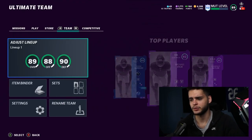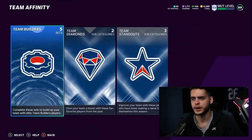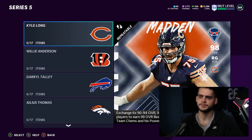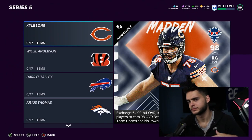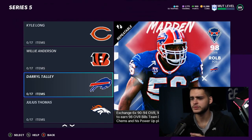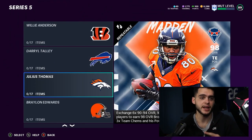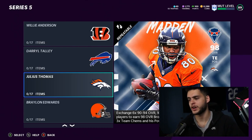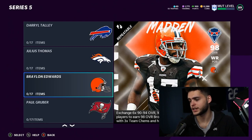Let's head over to the sets and go through the players. Team Diamond Series 5: Kyle Long for the Bears - decent lineman. Willie Anderson - good lineman as well. Daryl Talley - solid linebacker for a Bills team, could be nice. Julius Thomas - I actually really like him; I was a big fan back in his Broncos days. Braylon Edwards for the Browns - actually pretty cool.